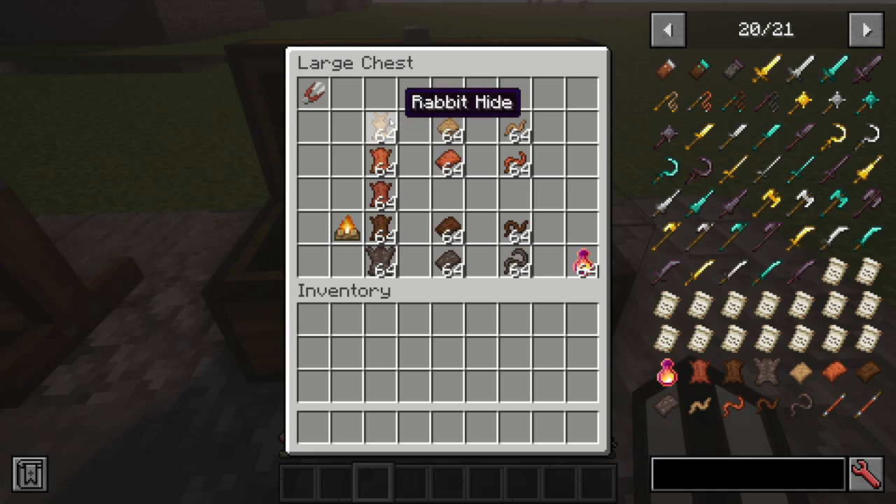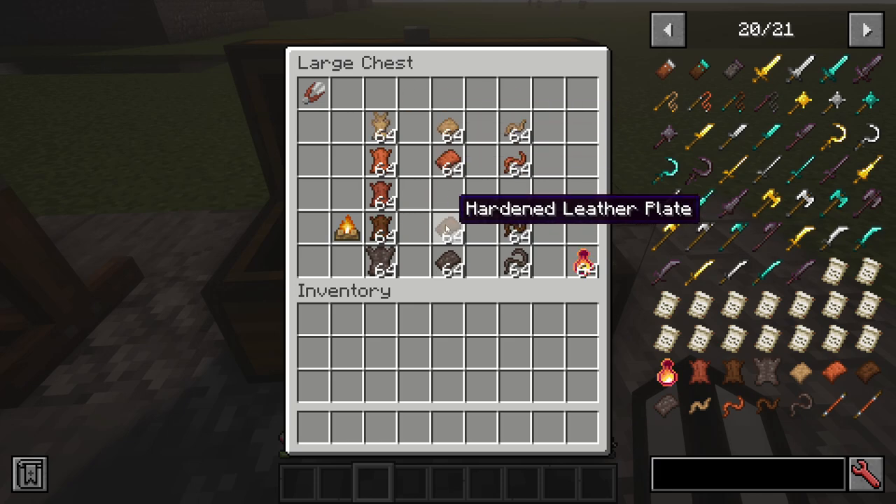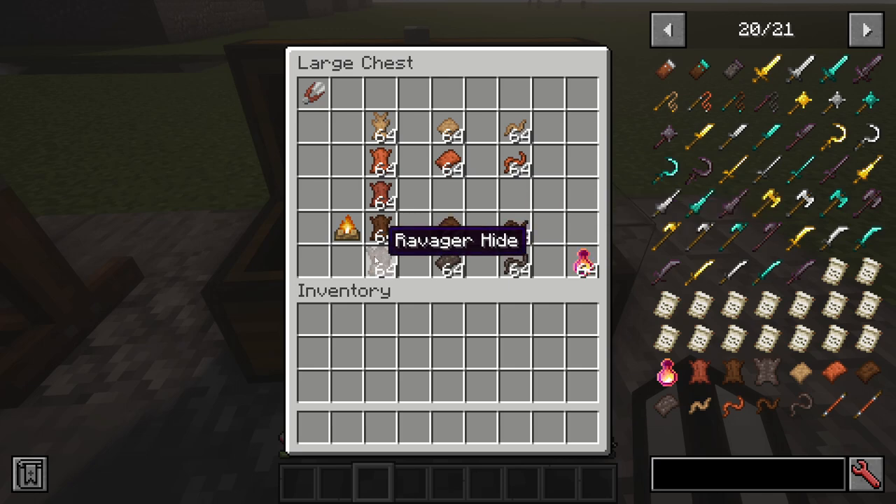As you may know, leather and rabbit hide are from vanilla Minecraft, and these three are new. They did add some new things like rabbit hide plate, rabbit hide strips, leather plates, and leather strips to the vanilla versions. With the hardened leather you can get the plates and the strips as well, and with the ravager hide the plates and the strips too.